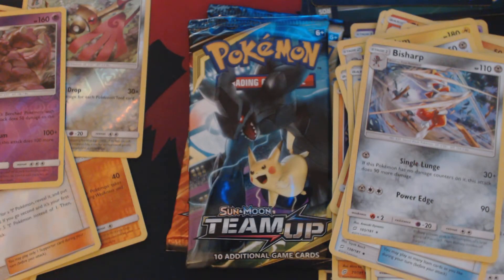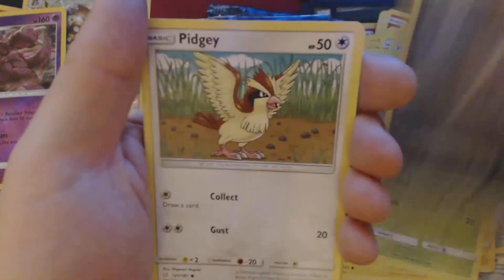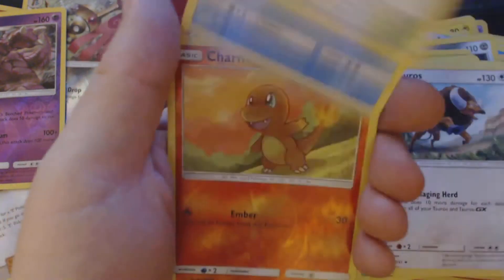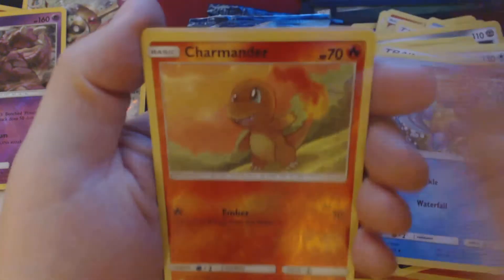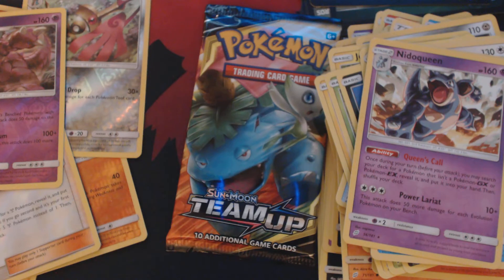Three packs remaining. Got Joltik, Blitzle, Barriss, Volibee, Pidgey, Fire Energy, Tauros, Lavender Town, Wartortle, Reverse Holo Charmander, and Nidoqueen. Two packs to go.